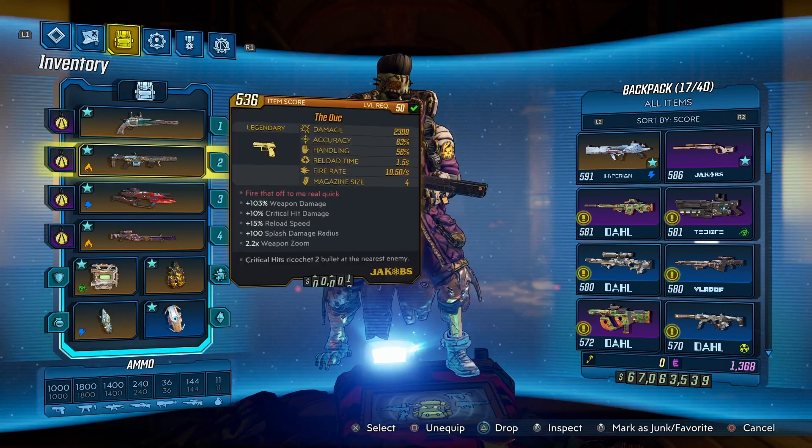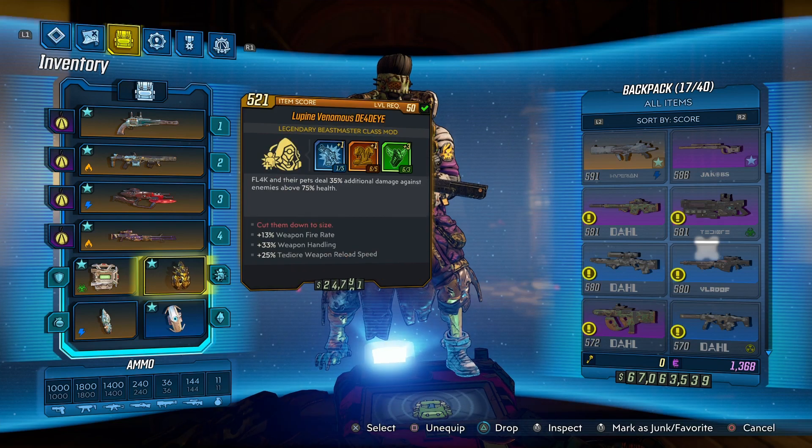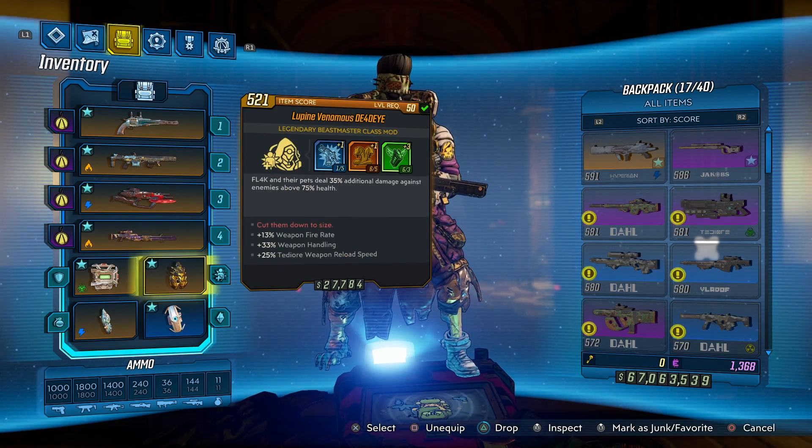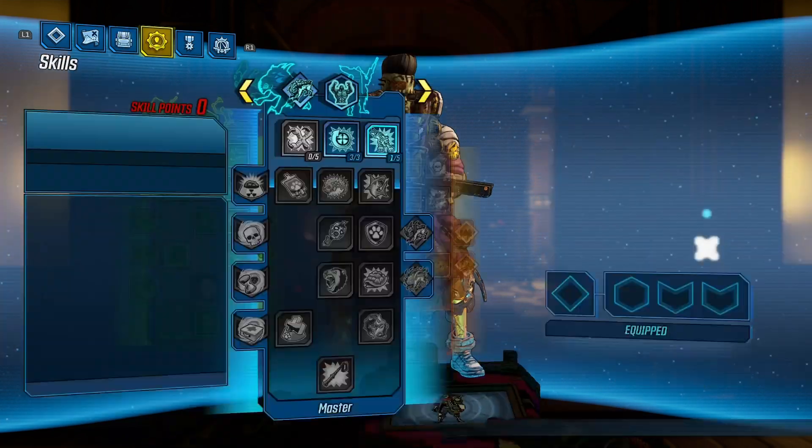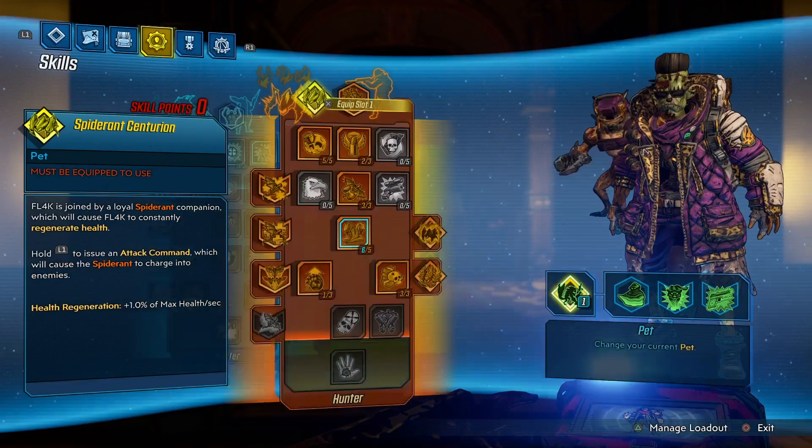The main thing for this build is going to be your class mod right here — it has the Fast and the Furious stacks on it. Pretty much anything that gives you those stacks is going to be a very helpful class mod for you.